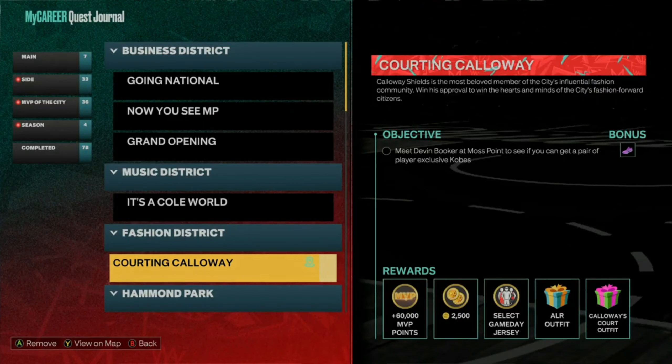To start this glitch off, what you guys want to do is unlock the Cording Callaway quest. You do this by becoming a starter — as soon as you become a starter, you will unlock this quest. This is the best court to do this glitch on because it's a straight 2v2. There are plenty of other quests that allow you to do this glitch, but a lot of the other ones are 3v3, which takes longer. You definitely want to do this on the Cording Callaway quest for the most efficient badge glitch.